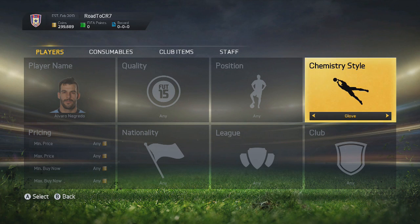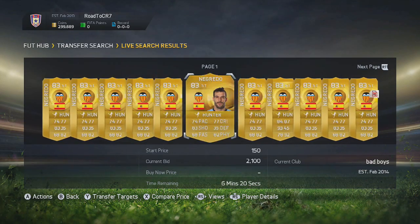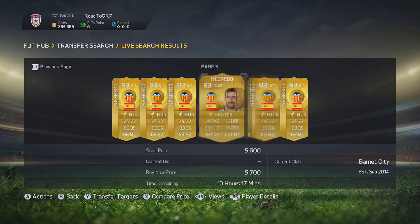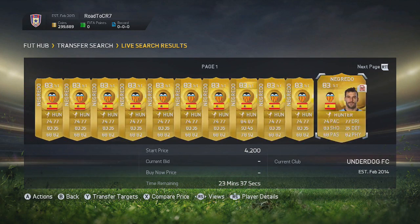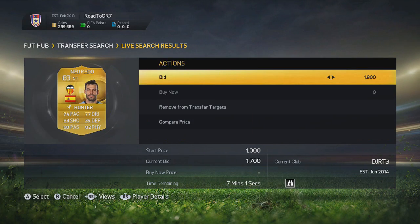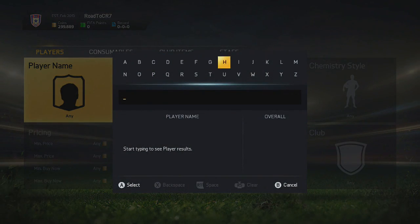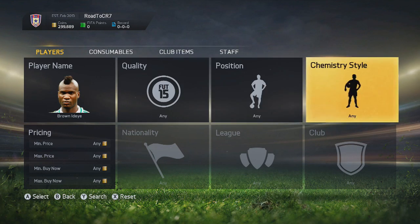For example, Negredo is on a 1,700 coin bid right now with the Hunter chemistry style on him. I'm going to check out what he's actually going for - you can see around 4,000 coins, and that's the cheapest. There are two open bids with Hunter on, so if we can win those for around 3,000 coins and sell them on for 4,000, we are making around 600 to 700 coins profit after tax, which is an amazing method.